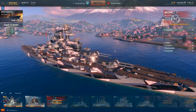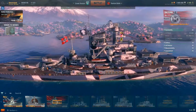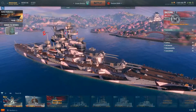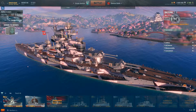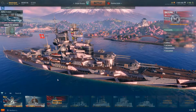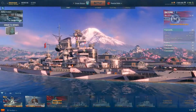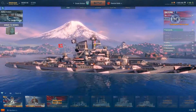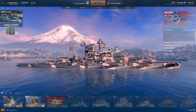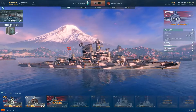I hate losing guns. I've talked about it in the North Carolina review — if you lose one of those guns, you're dead. A little less so in this ship because your armament is more spread out, but for example at tier 7 you've got two forward turrets and one aft turret. One thing I will mention is unless these ships are perfectly square on, I really don't feel you should be aiming for the waterline and that main armor belt.